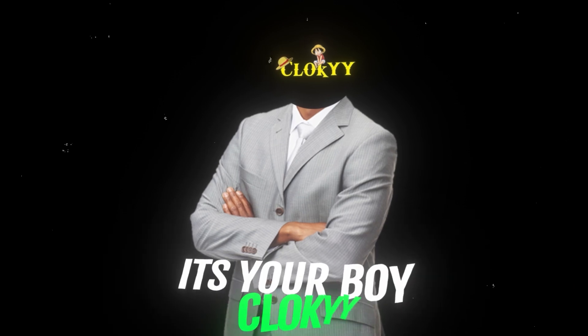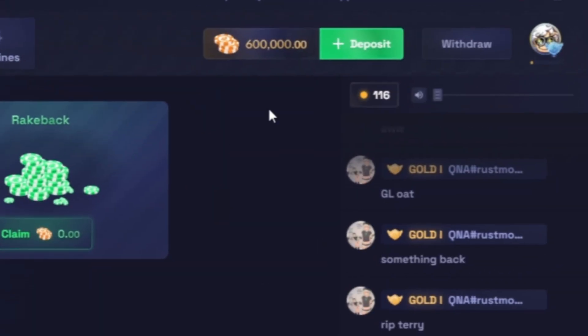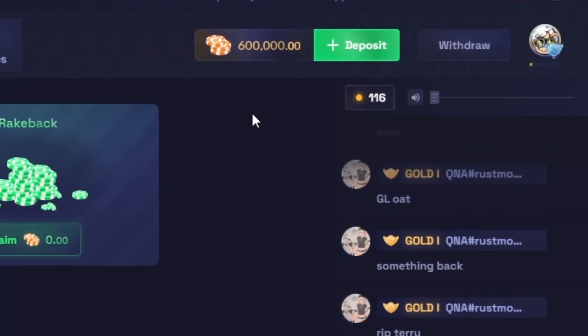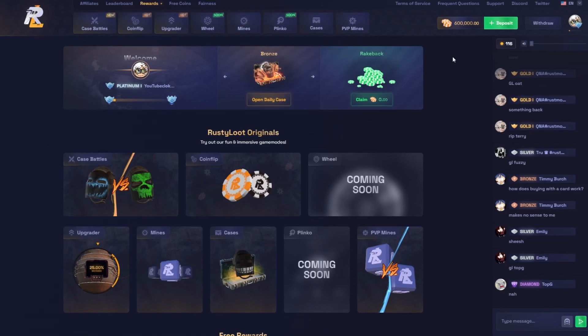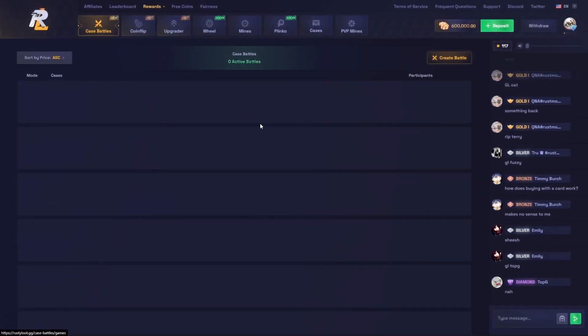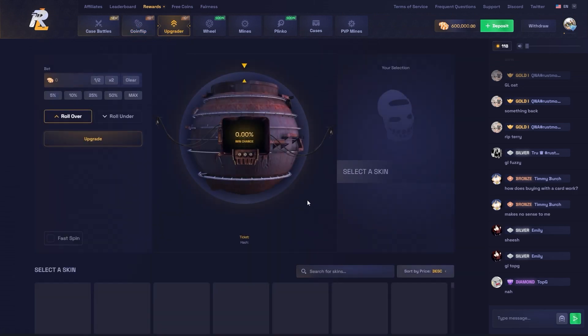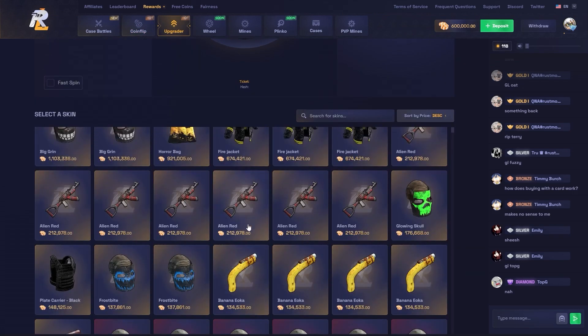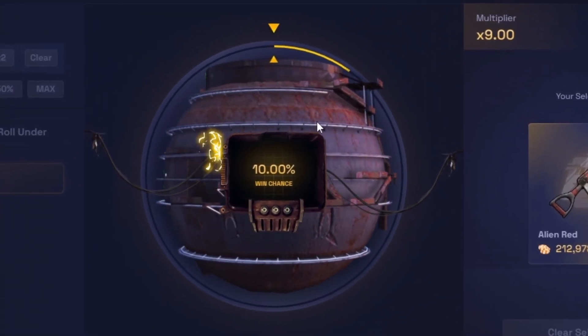Yo, what is up guys, it's Wick Loki back here with another video. Today we are on rustyloot.com with six hundred thousand coins, about six hundred dollars, sponsored by them. Thank you Rusty Loot. They've actually updated their entire site — there's case battles now, coin flip, and a new upgrader which we'll try right now. We're gonna throw a 10% chance, go for it.